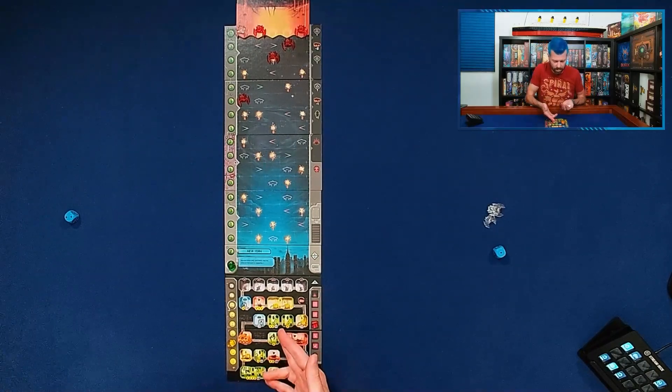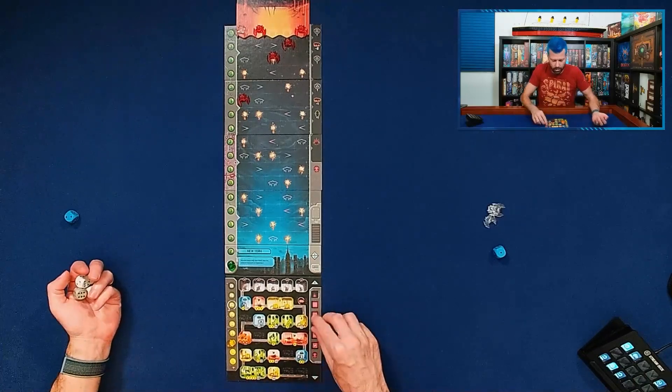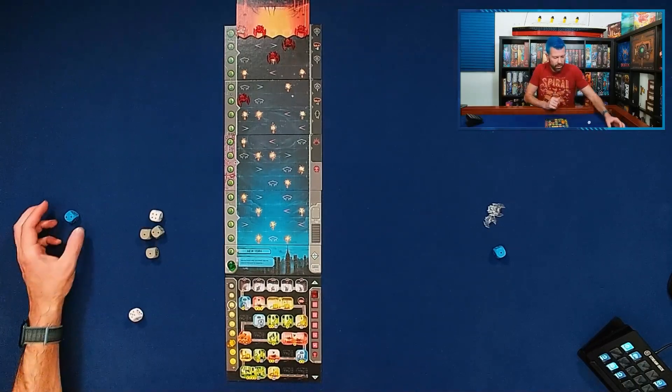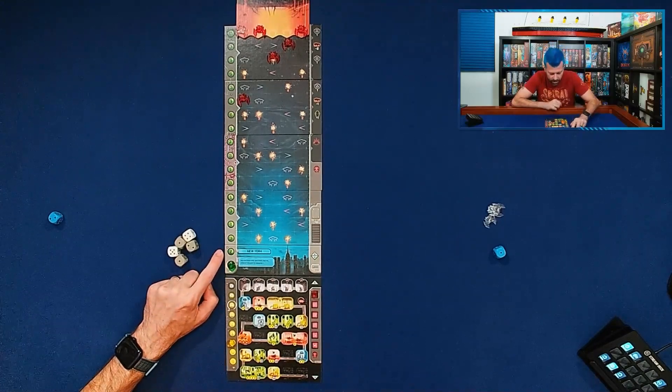A couple things happen: these two ships that had only moved one are just going to end up back on the mothership. It passed this icon here to spawn one additional white ship, and then these will distribute at the spawn points. We're good to go for another round. Now we have options — now we can start researching, use just one die to get energy, and we can get a robot. Still a lot of ones and twos, but a two is enough to start some research — just a little bit of research.